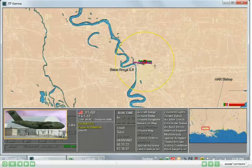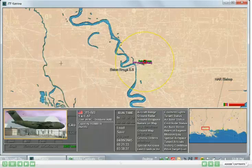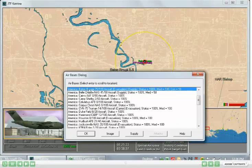Once the C-17 arrives in Baton Rouge, I can unload the cargo by right-clicking on the aircraft picture and selecting the unload option. You see that the e-med unit is now removed from the C-17. Likewise, if you check the airbase status, you'll see that in Baton Rouge I now have a medical facility with a care capacity of 100, indicating that I can care for 100 patients in Baton Rouge at this point.